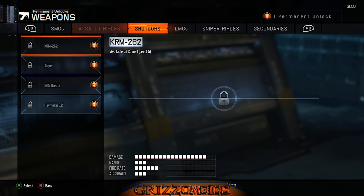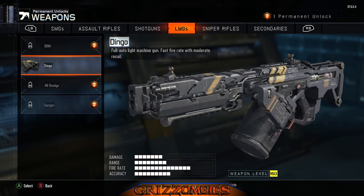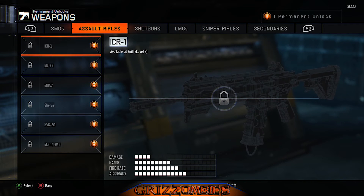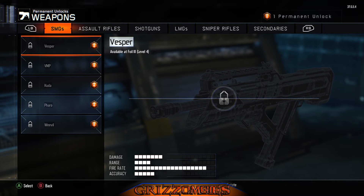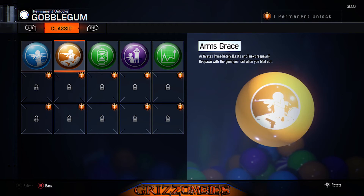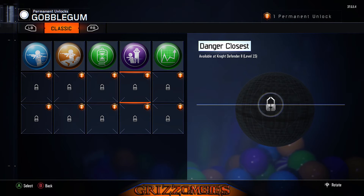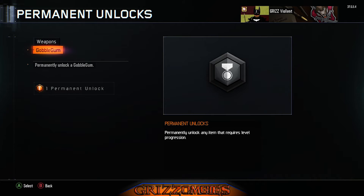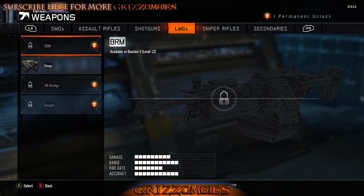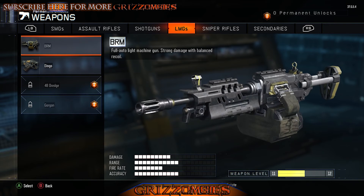Another permanent unlock. Before I did unlock, I ended up unlocking the Dingo, which is such a good decision. This time around I don't have a gumball in particular — well, maybe I do. 'In Plain Sight' is actually the one I love the most, I'll go with that. And I'm still gonna go with the BRM — I think that's just a solid permanent unlock.